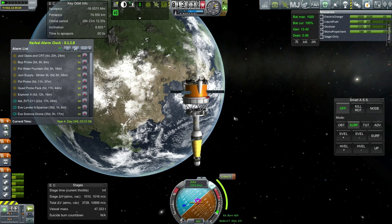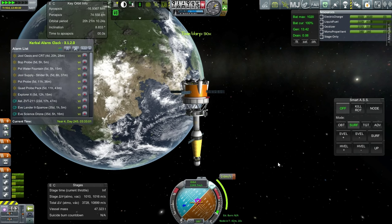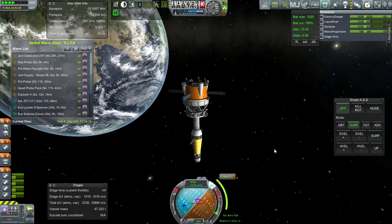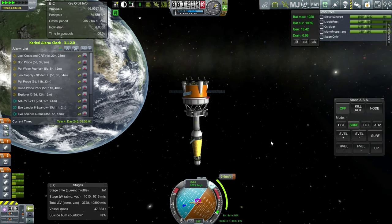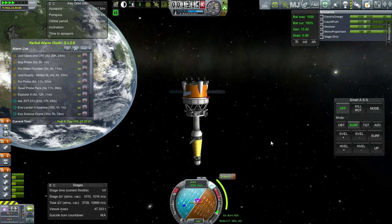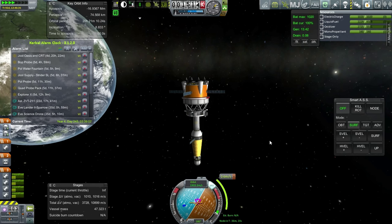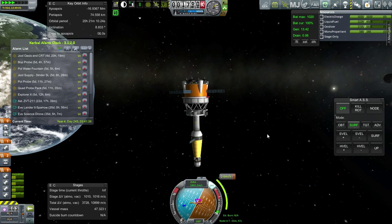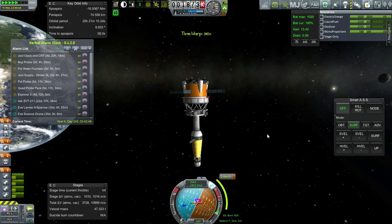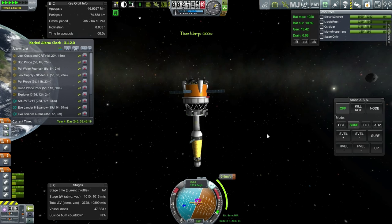I don't think I need to add this maneuver here, so let's just get on with it and aim to capture that asteroid. It's possible that I am drastically underestimating how much delta-V we'll need to capture such a heavy asteroid — I haven't done a Class D asteroid capture in a long time, possibly since 0.23.5. I don't really know about these asteroids much and haven't had that much experience.